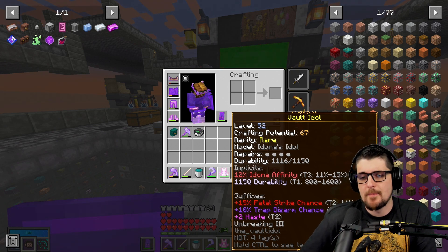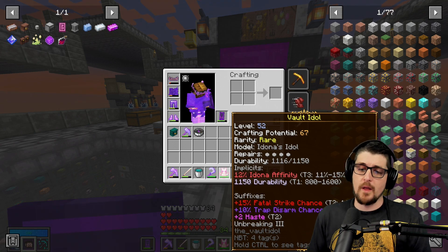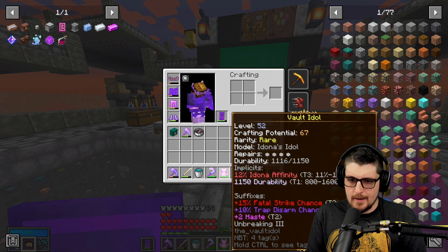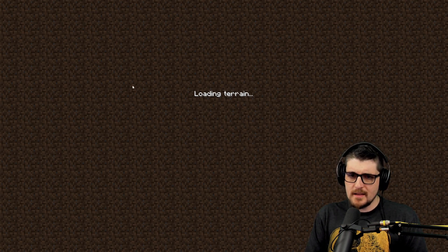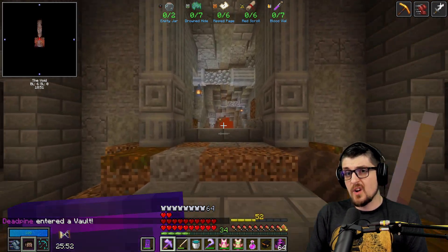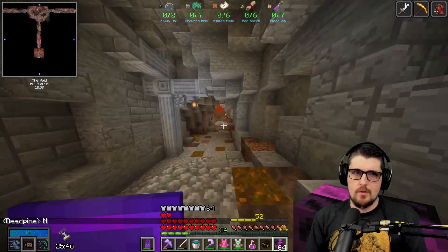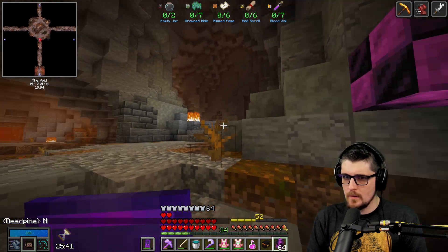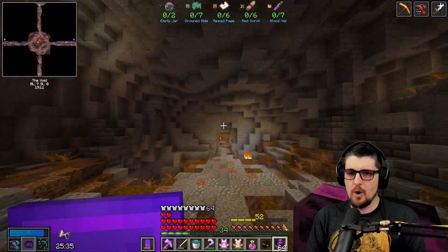If we can get just raw damage and haste, I think I'd be more likely to run the idol consistently. Or trade Trap Disarm for something else. Fatal Strike chance plus raw damage would be really good. Because once we make this good tool, we're going to have to have that be toggled. It's all common items — that's nice.